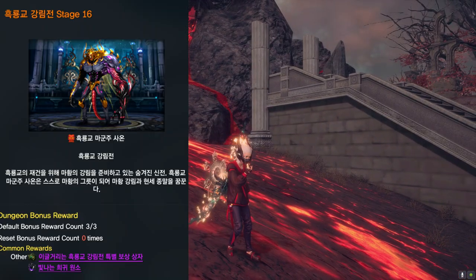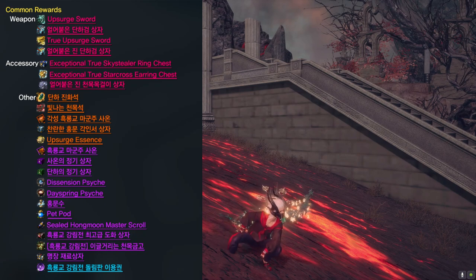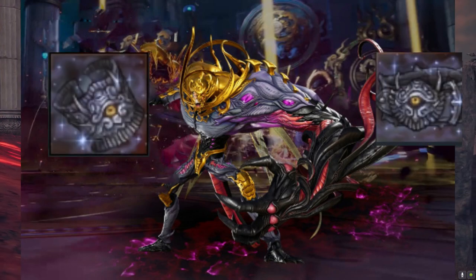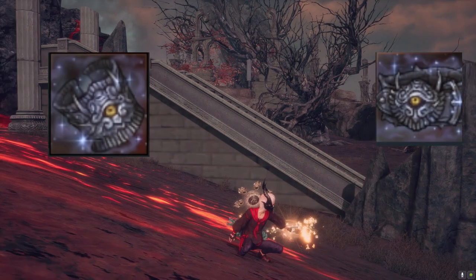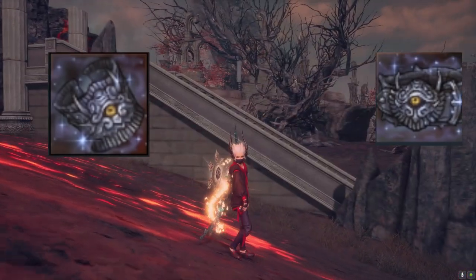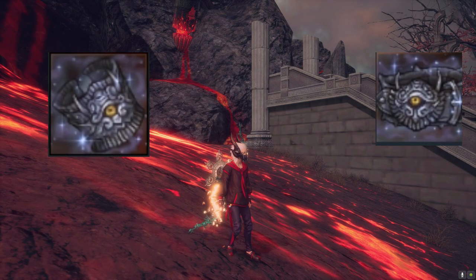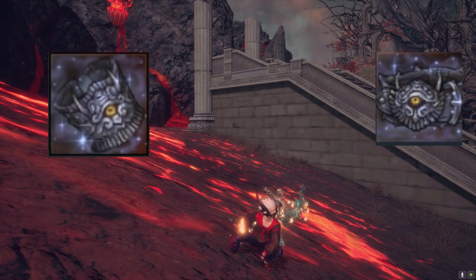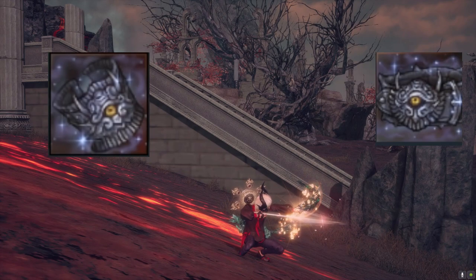Let's talk about the new dungeon coming to the live servers: it's called Halls of Epiphany, and it will be dropping the Oculus Belt and the Oculus Bracelet. This is the last accessories for the Oculus tier, closing out the Oculus accessories overall. When this dungeon drops, it will replace Altar of the Infinite as the highest-tier bracelet and belt dungeon. Altar of the Infinite won't have any stages anymore — only easy mode, normal mode, and hard mode.